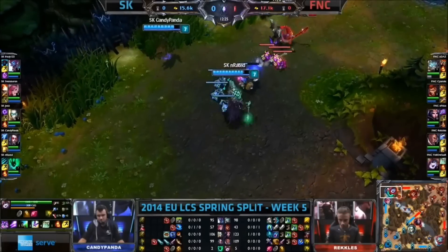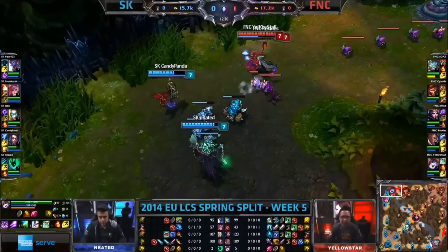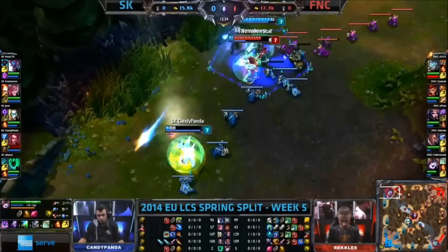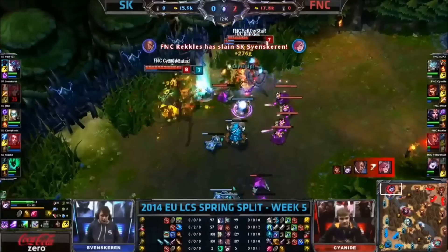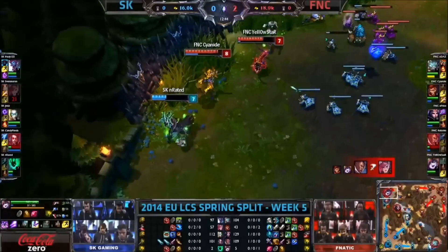They're going to try and shut down the Spirit Visage here from Freddy — let's see how that one works out. They continue to go head-to-head, and we can see Yellowstar with that Ancient Coin coming in. Candy Panda going low, has to use a barrier. But here comes Svenskeren as well. Cyanide now coming in from the side. There's the ultimate coming out. Svenskeren goes down. Reckless picks that one up and Raiden had to flash. That's a good play.